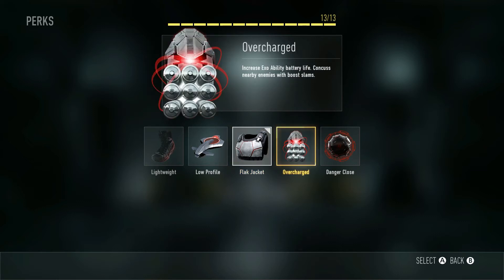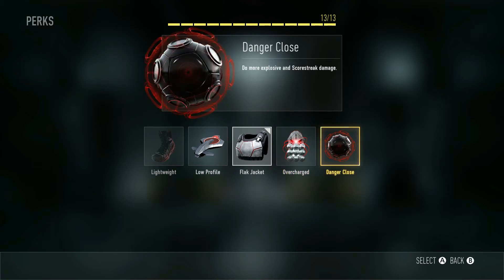Overcharged is not necessary because we are not using an XO ability — I just couldn't find room in this class for it. Danger Close is not really necessary either. I do find Flak Jacket and Lightweight a lot more reliable and useful than Danger Close.